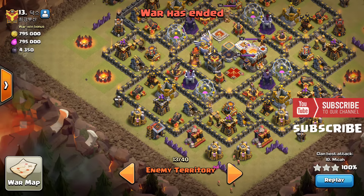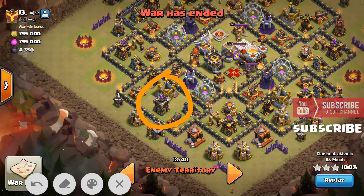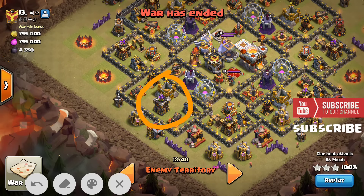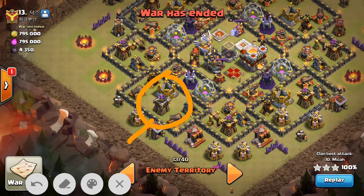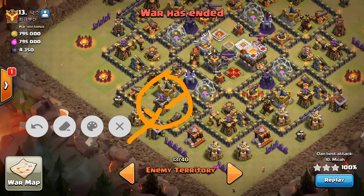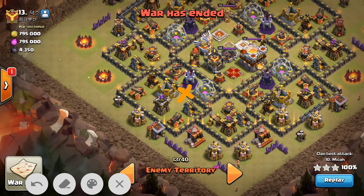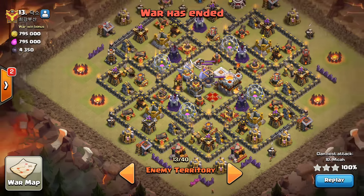He drops one rage spell over this section in such a manner that some portion of the spell comes outside the wall. He then drops all the wall breakers over this section, and the use of Grand Warden's ability on the wall breakers was crucial. He activated Grand Warden's ability as soon as the wall breakers broke open the first layer of wall, so all the wall breakers stayed alive and took down the second layer as well. Both layers were destroyed — an intelligent use of Grand Warden's ability.